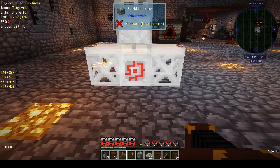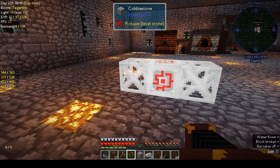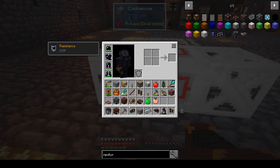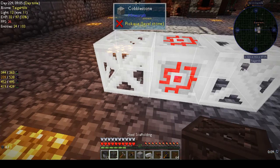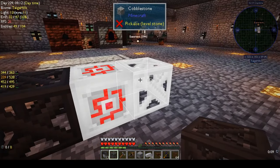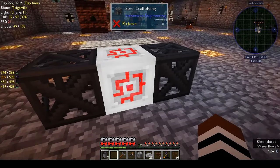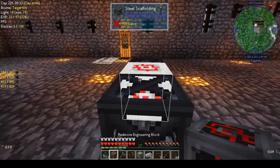Once you're happy with where you want to put it, shift-click and it will stabilize the ghostly image. Then you can put down the blocks that you need. For the crusher, which we got in an earlier quest, I need steel scaffold. When you have the block in your hand it will highlight what you need and make the ghostly image slightly brighter — for example, here I have a redstone engineering block.